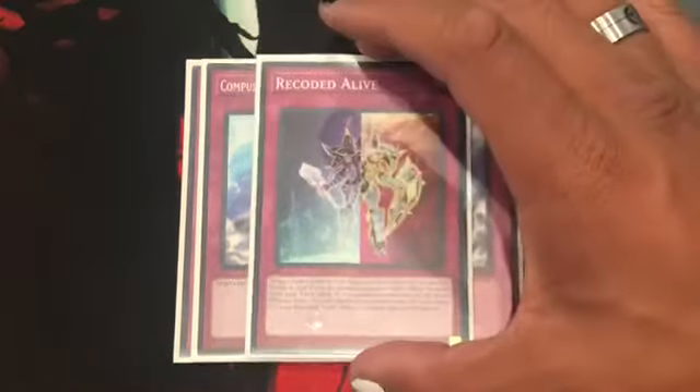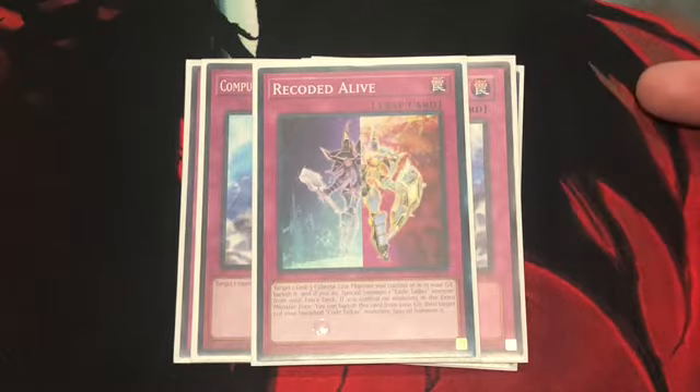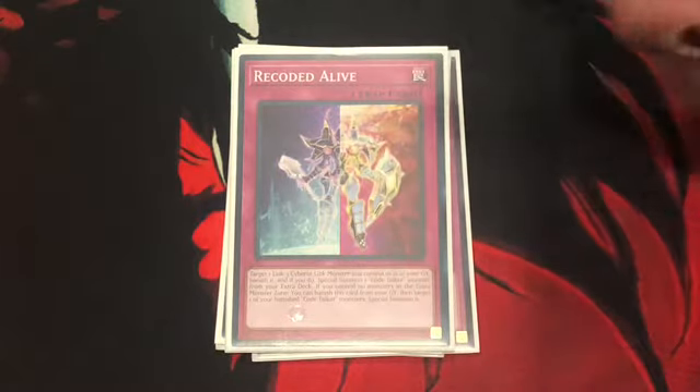Also 2 Evacuation Device just to deal with that problematic monster your opponent may get on the field — just to return it back to their deck or extra deck. And finishing it off, Recode Alive. Target a Link 3 Cyberse Link monster you control or in your grave, banish it, and Special Summon a Code Talker from your extra deck. Second effect: if you control no monsters in the extra monster zone, you can banish this card from your grave and target one of your banished Code Talker monsters to Special Summon it to your side of the field. It's an easy way to get another Code Talker from your extra deck, or a desperate play if it's in the grave.